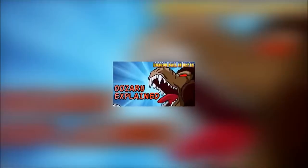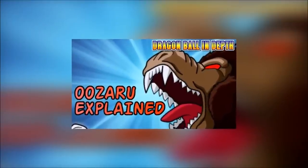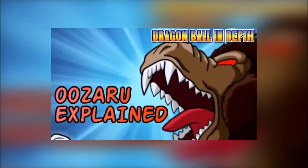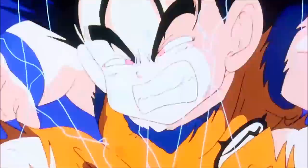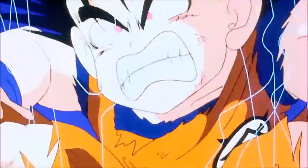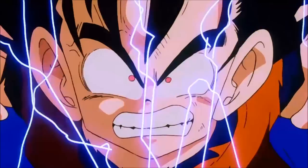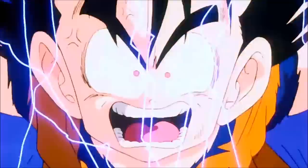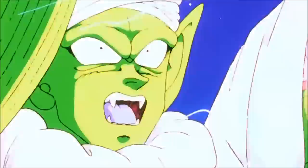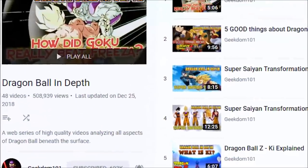If you want to learn more about where Toriyama got his inspiration for the Great Ape form, I did a Dragon Ball In-Depth video about the Oozaru transformation in detail, so I suggest you check that out as a companion piece to this video. This video is a much more simplified version of the form explanation, versus that one which is more of a look at the lore, the inspiration, King Kong, and things of that nature.